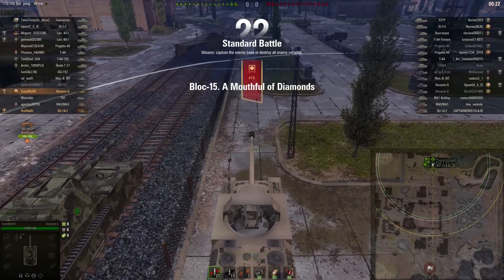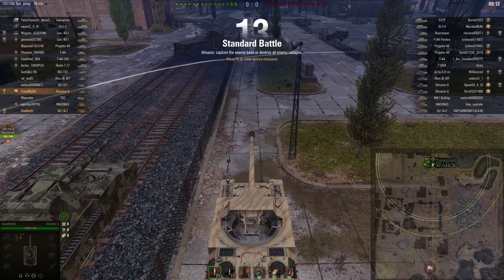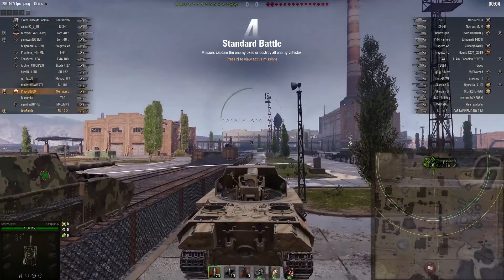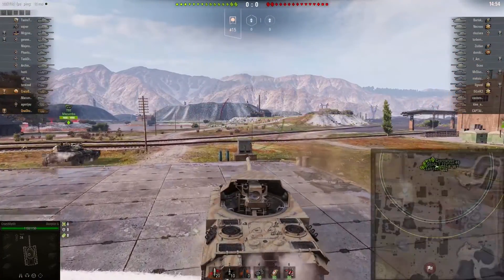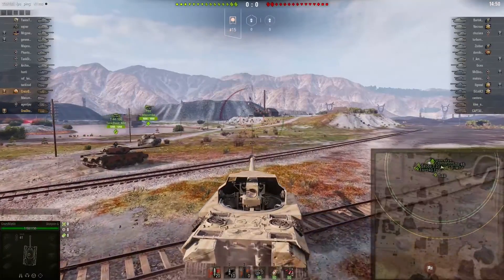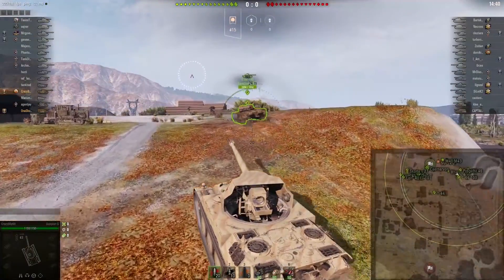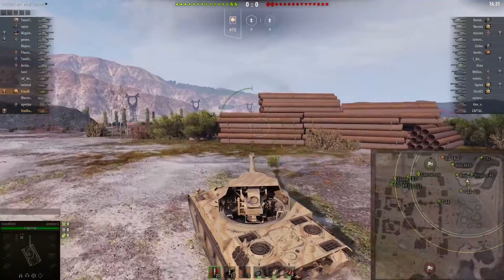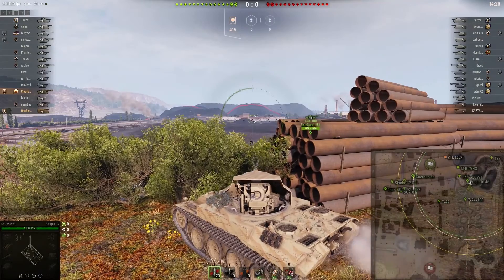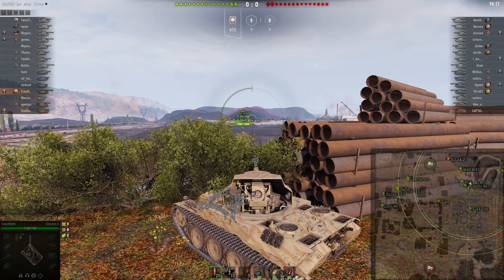Getting into our first game — we are playing on Pilsen. It's not really a great map for Skorpion G because as a paper tank you just don't want to get spotted. We have only the left flank to play; we can't go in the middle and we can't go for the city. We are playing in a platoon with a friend who plays arty. I'm going to the left flank but not going too far — if the flank collapses I won't have time to relocate. With Skorpion G you always want to relocate if enemies get too close.